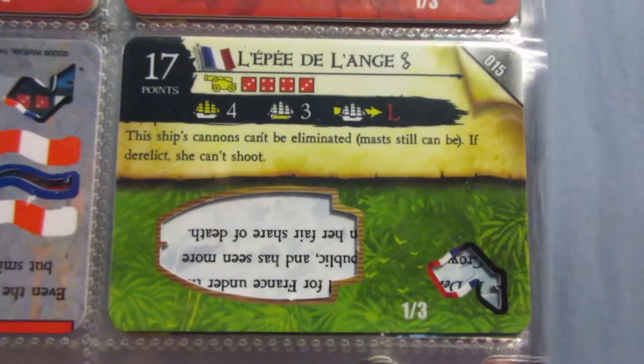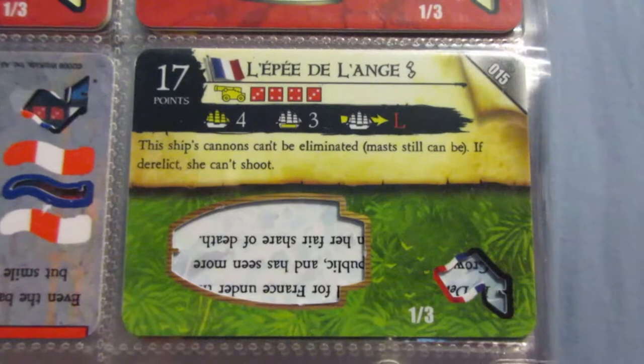This ship is pretty interesting - one of the more unique ships. Interesting cannons: all L range, which is nice. And then they can't be eliminated due to the ability, similar to the Hercules. This one is not one of my favorite ships, but it's definitely unique.